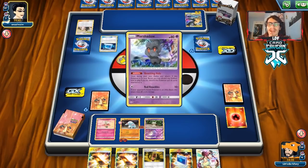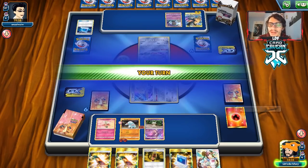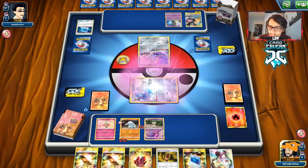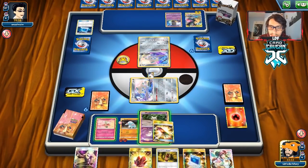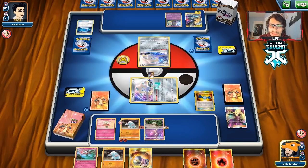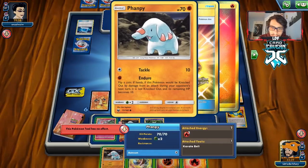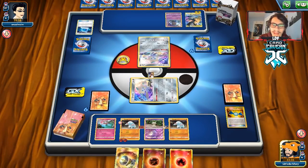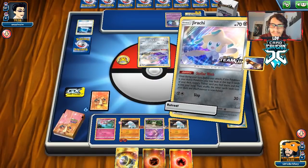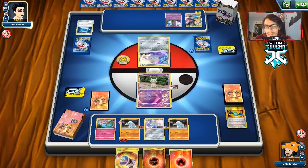They're going to put Marshshadow in — we don't really mind that because Dojos are only a one-time use in this matchup. We drew a Crystal. Let's go Stellar Wish and take Cynthia for a better hand. We'll go Escape Board to Escape Board just to burn them — if we get knocked out we can get the Escape Board back with Florges. We got the Rare Candy for Florges but unfortunately did not find a Donphan.